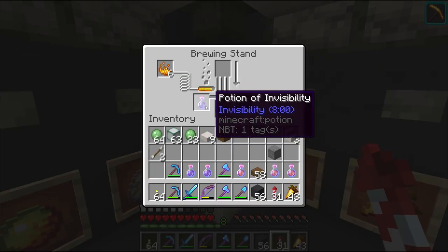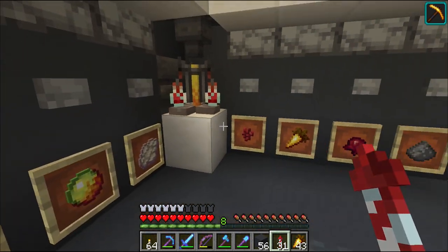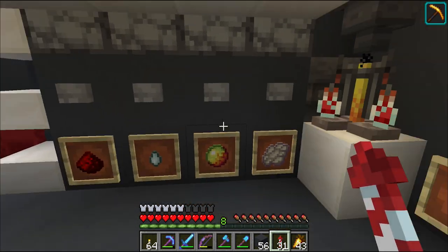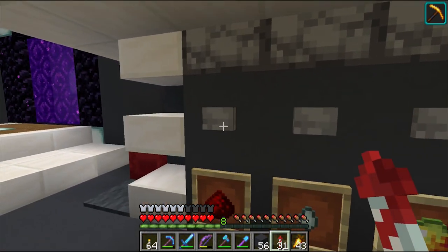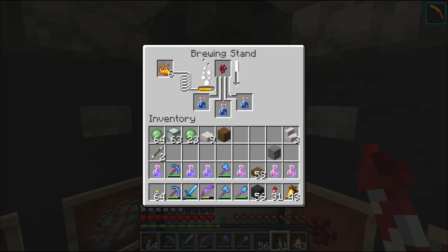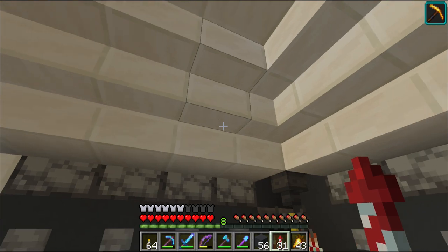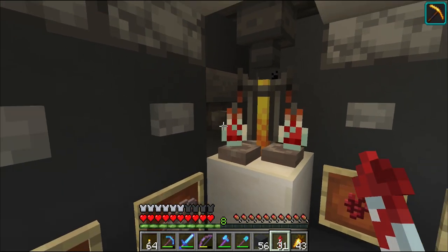I have some potion of invisibility on here. Fairly straightforward — all we need to do is select the ingredients in order of what we want to brew. So let's make an eight-minute duration fire resistance potion. We'll create an awkward potion with the magma cream and the redstone at the top. A dropper basically puts the ingredients into some hoppers at the top, they bring them into the brewing stand, and the water bottles just come through inside.